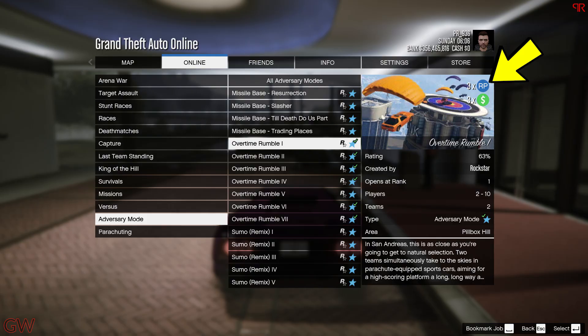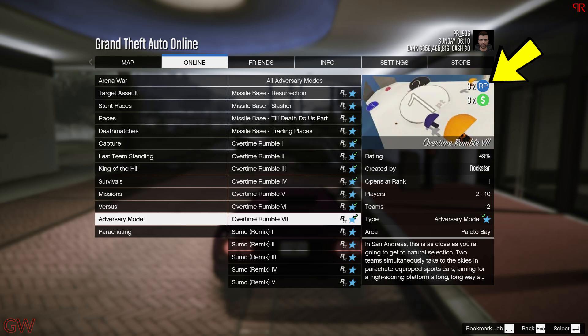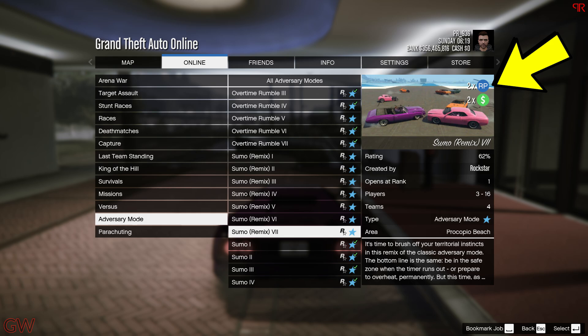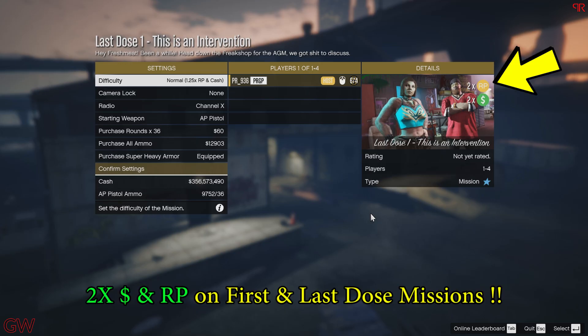Moving on to bonuses this week — we have triple money going on the Overtime Rumble adversary game mode. This is one of the most fun adversary modes and I used to play it a lot. Along with that, the Sumo Remix adversary game mode is paying out double money this week. Last week we had normal Sumo, which is actually more fun, but the remix version is on double money this week.